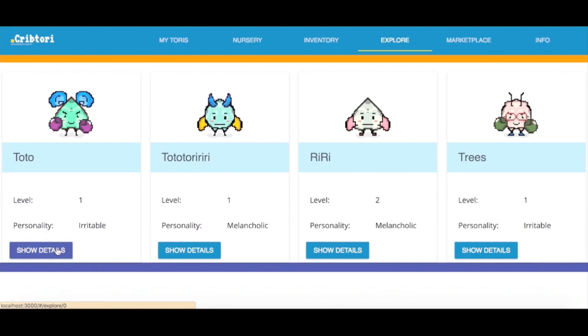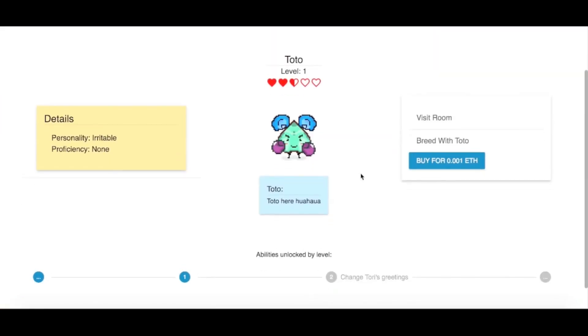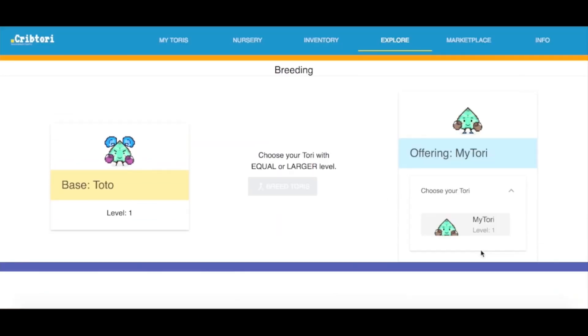Next is about breeding. Breeding works the same way as other blockchain games — you can multiply your Tories with other people's Tories by breeding, so you can get more unique Tories together.